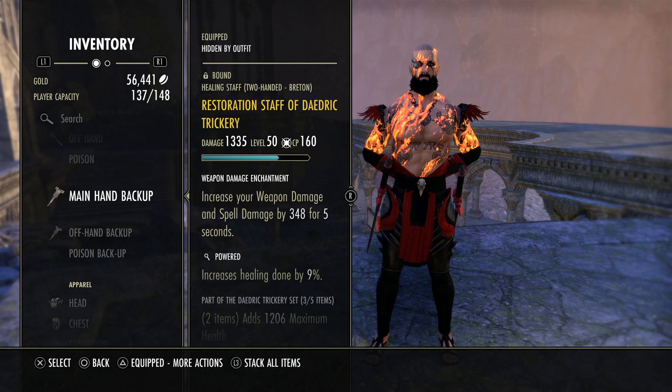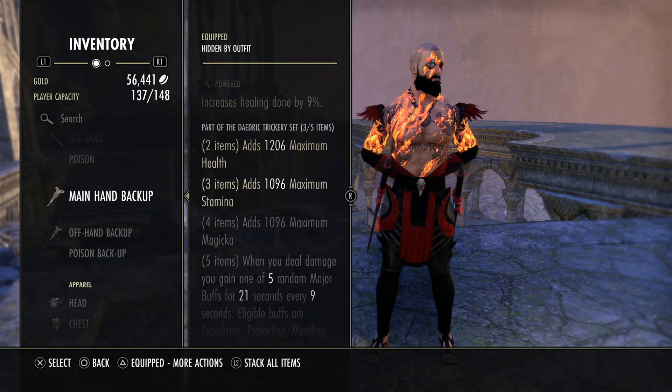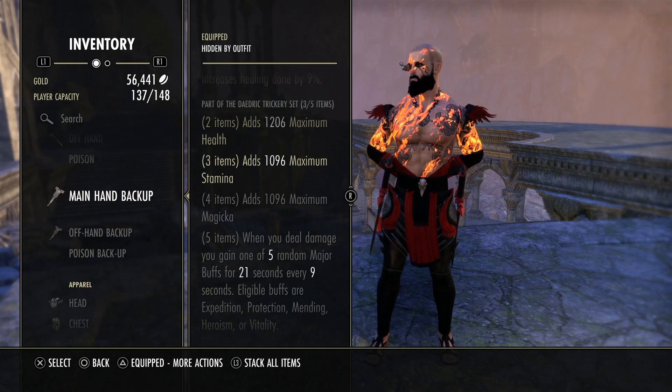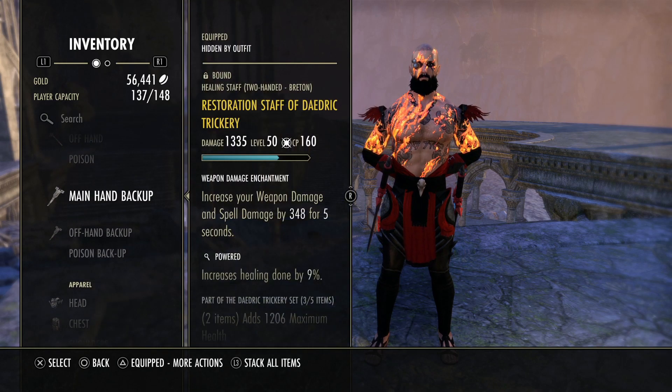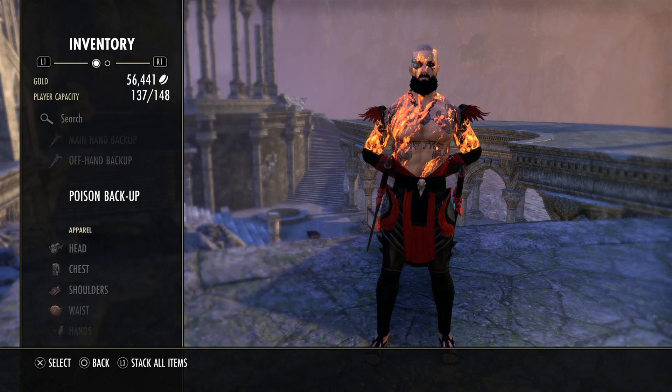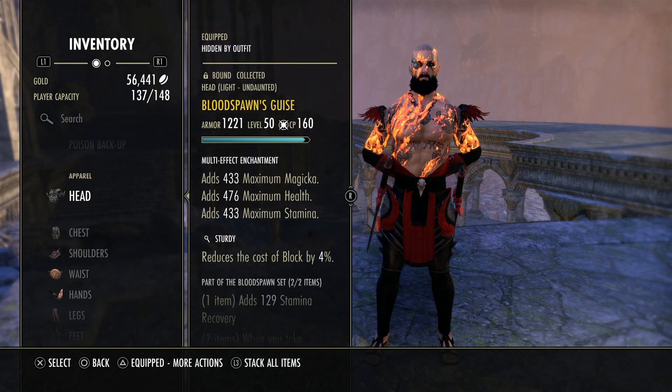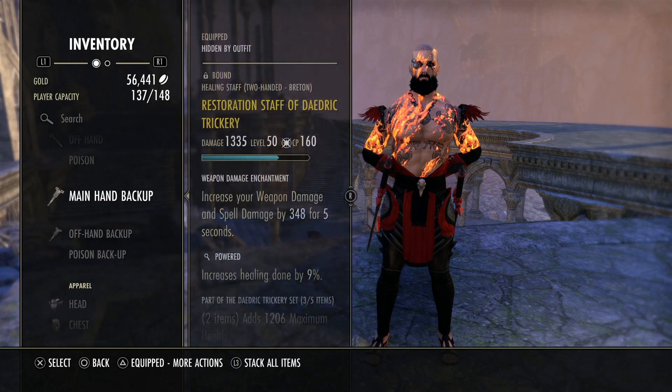On the back bar, we have Daedric Trickery. You cannot go wrong with this set on the DK. It's best in slot in my opinion because we can utilize Plague Break on the front bar and Daedric Trickery on the back bar, then use a monster set like Blood Spawn, and have a one-piece Malacath. That's the basic setup of this build.